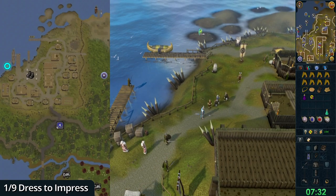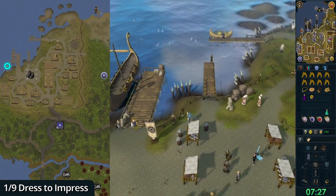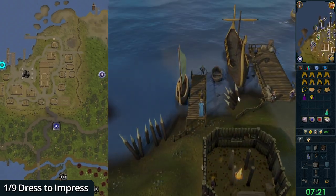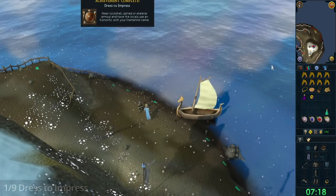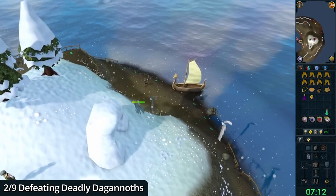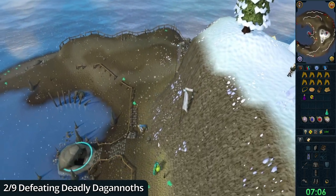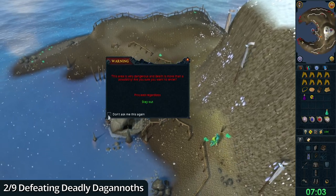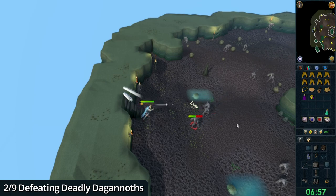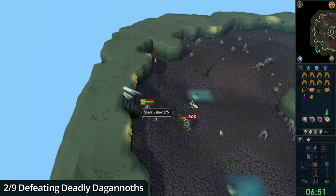Head to the most western docks and put on one of the Fremennik armor sets. Click Jarvald to travel to Waterbirth Island. Go west and enter the dungeon near the water. Kill three Dagannoth.